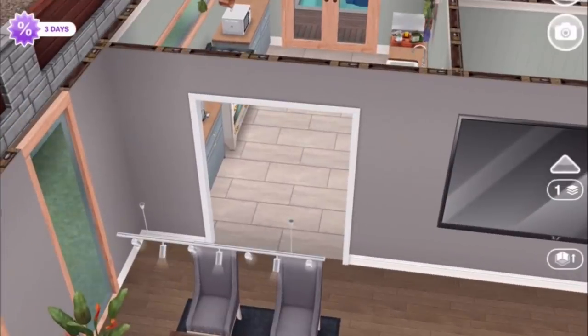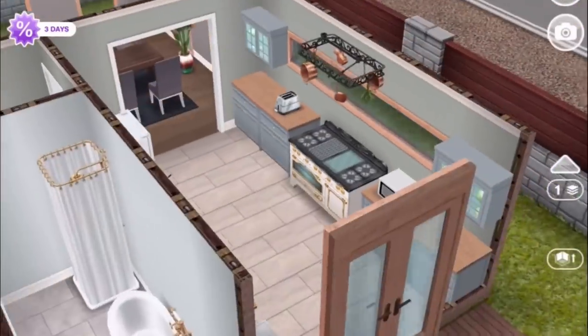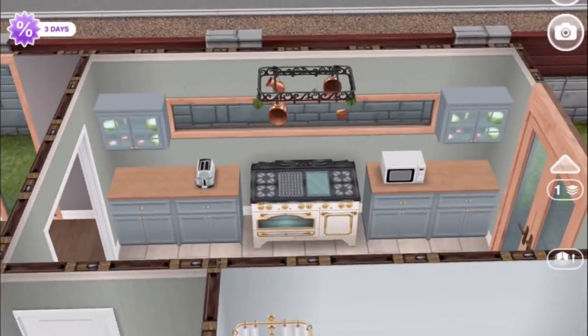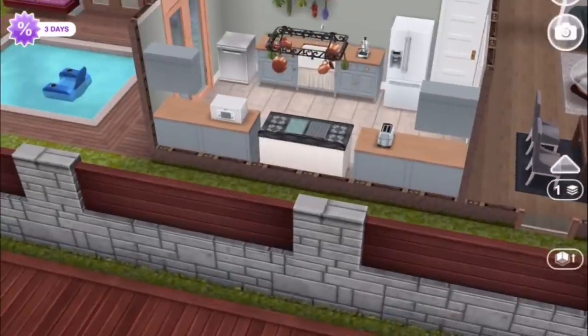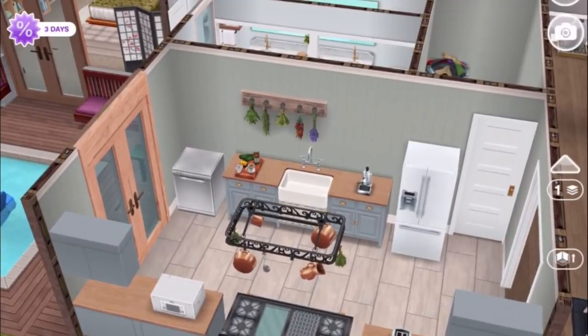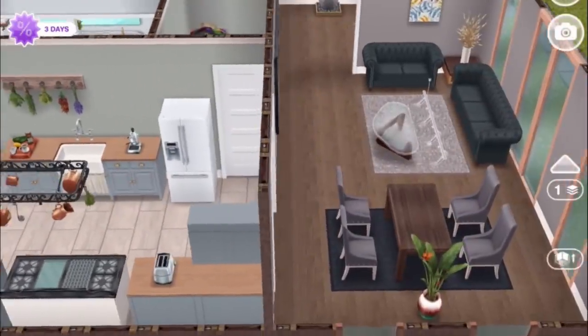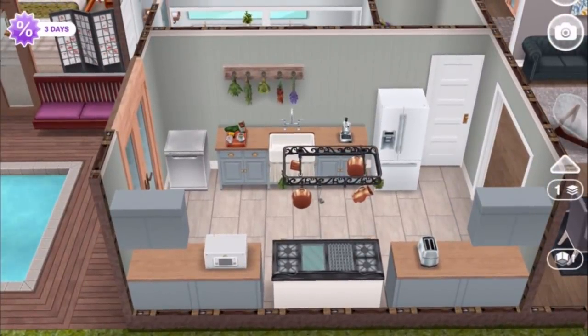So then through here we have our kitchen, and this just makes use of a lot of the farmhouse counters and whatnot. I think that color scheme also bounces off the sofas and chairs in the living room — sort of that slate blue kind of color.